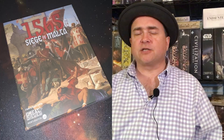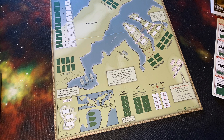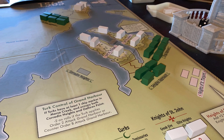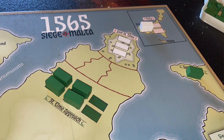In 1565 Siege of Malta from Worthington, one player takes on the role of either the Knights defending Malta or the Turks attempting to take Malta for their empire. The game board is essentially a map of the harbor at Malta. You have morale tracks running on the side of the board where each belligerent can place their blocks to mark their morale. You also have various spaces throughout the board for the white blocks for the Knights or the green blocks for the Turks, spaces for the Turkish ships to move and maneuver in the harbor, and spaces on Sicily for the Knights to be reinforced.